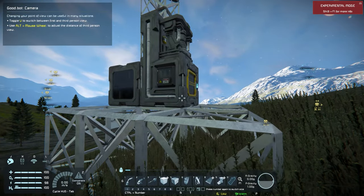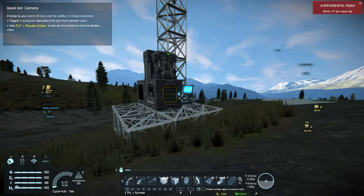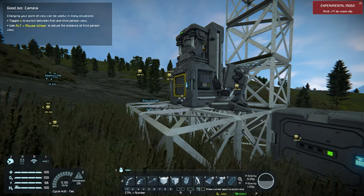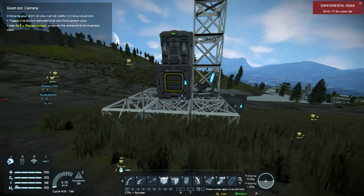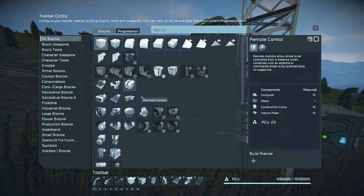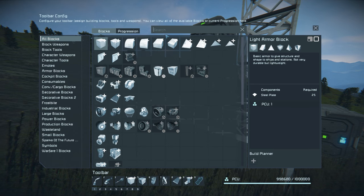Today we're going to look at trying to improve that base and then possibly building a mining ship, because that's what really drastically improves the rate at which you can mine things, and then also progress and get into space. Let's get started.